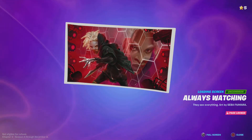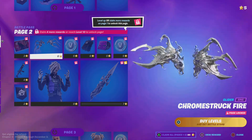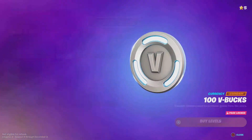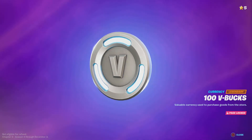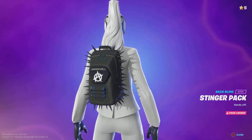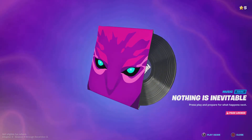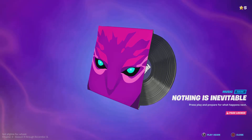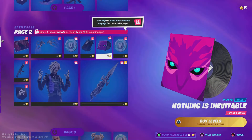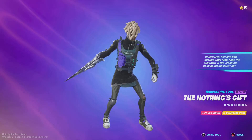We then have a loading screen that looks like a very scary loading screen, gliders, V-bucks, a bat bling, a music pack. This says 'Nothing is Irreversible,' and then more V-bucks.